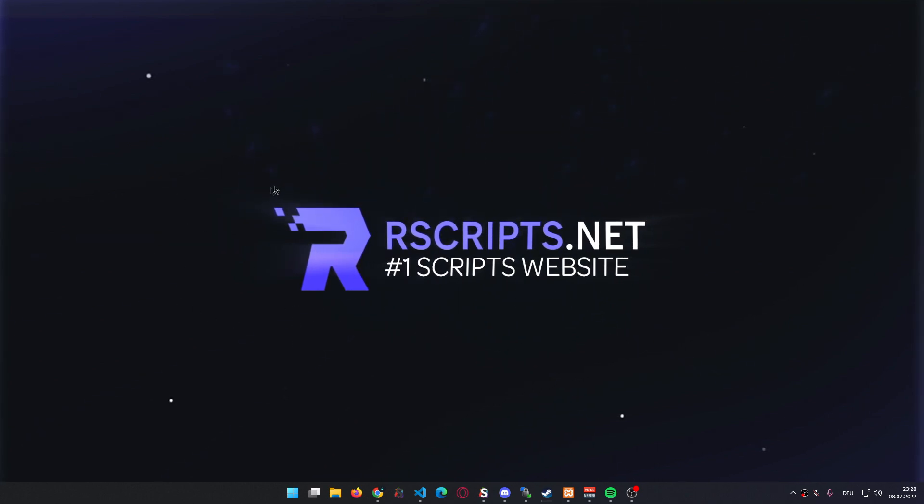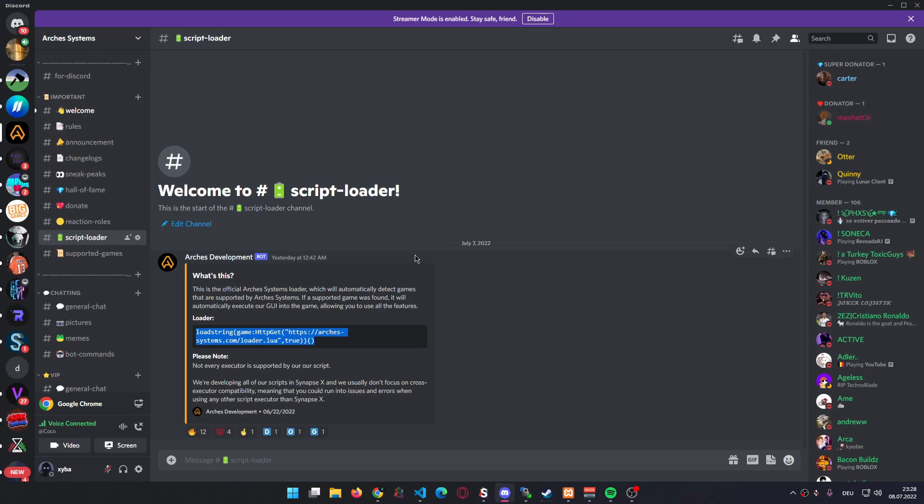Let me just quickly show you how to get the script, and after that I can just jump into a game and show you guys all the features. If you want to get the script, you'll have to go to the first link down in the description below, which is going to redirect you to our Discord server. In our Discord server, you will find a channel called Script Loader. Once you're in that channel, all you have to do is just copy this load string from here. This is the only load string that you'll ever need. As we add new games to our script hub, you can always use this loader to execute it in any game, and it will always load the right script into your game.